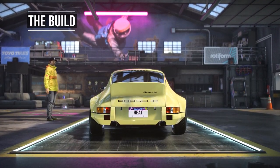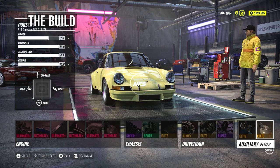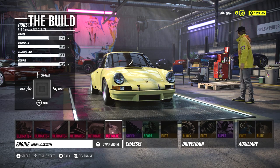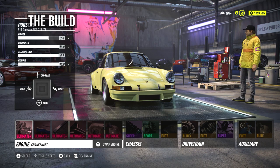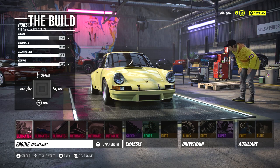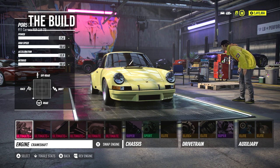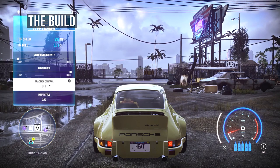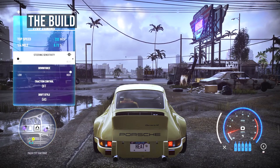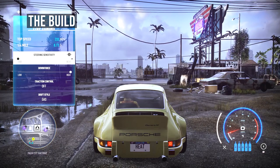He's using the 3.5L V6 engine with all Ultimate Plus engine parts, Ultimate Dual Turbo, 5x3lb NOS, track suspension, sport brakes, race tires, Elite Plus Clutch, Elite 7-speed gearbox, Super Track Differential, NOS Refill, and NOS Duration. He also minimizes his steering sensitivity for greater accuracy and maximizes the downforce to have the most traction when taking turns.